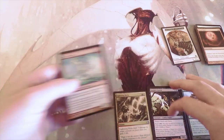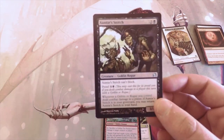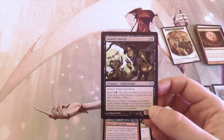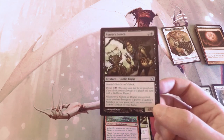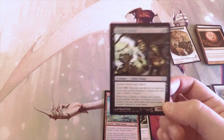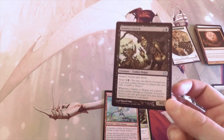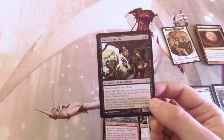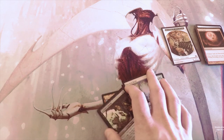So my first pick might actually be Auntie's Snitch. I know that seems kind of odd, but the Goblins deck is very aggressive, very strong, and very fast. I really like it because it provides recursion — if you can keep the pressure on you can keep getting it back and safely attacking with it, keeping that pressure on more easily. That would be my first pick — let me know if you think I'm wrong, that's totally fine with me.